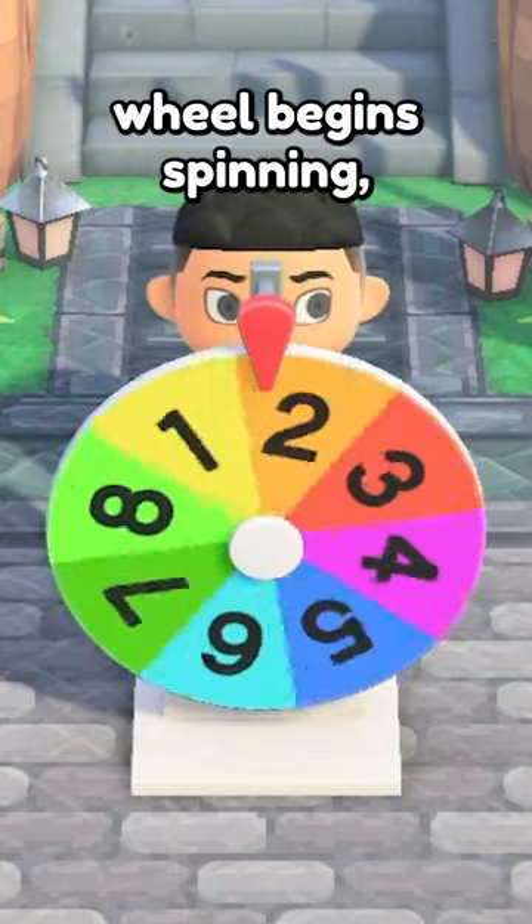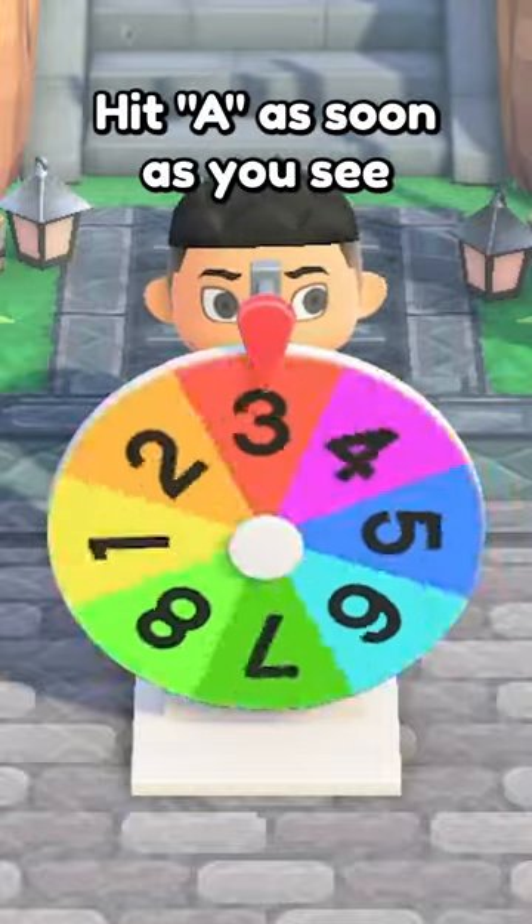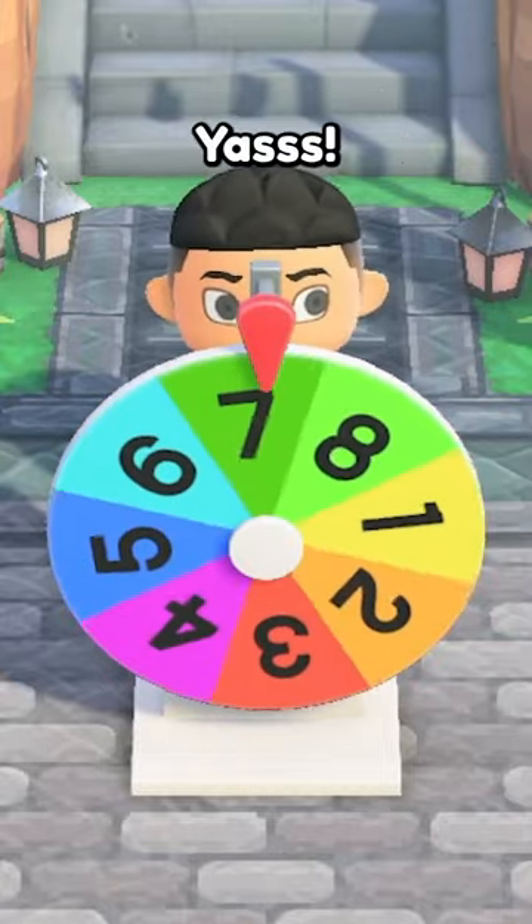As the wheel begins spinning, you need to keep an eye on the number 3. Hit A as soon as you see the number 3 land around this area, give or take. And yes, number 7.